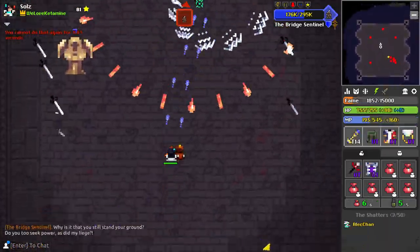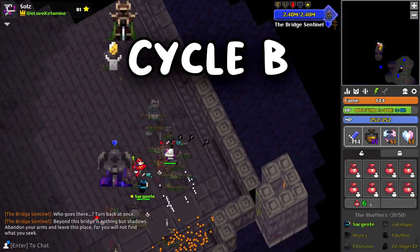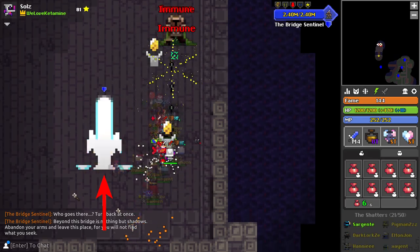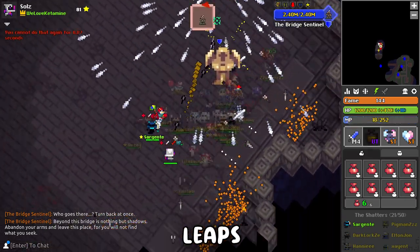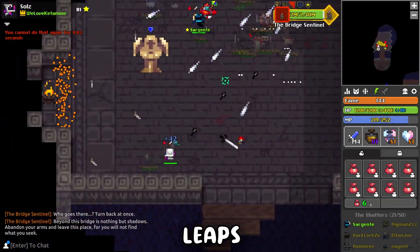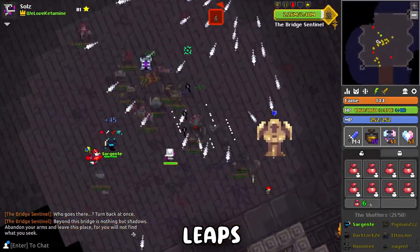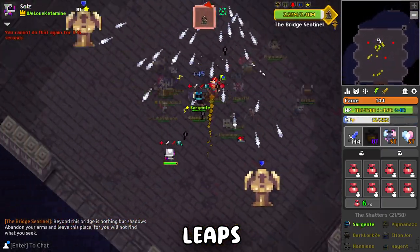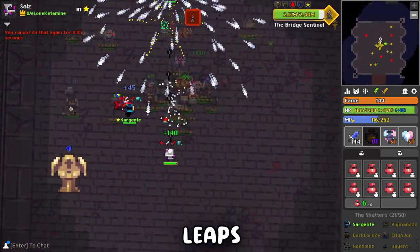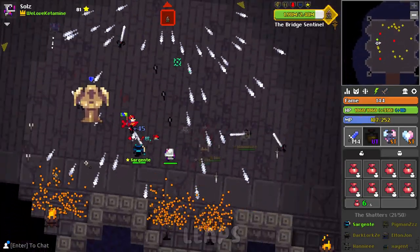To tell if Cycle B is starting, the obelisk will be struck by lightning before the phase begins. Back up because the boss will start leaping onto the group, slamming down and creating a barrage of shots dealing 175 damage per hit. The boss leaps 11 times in total before changing phase. This phase is difficult for melee classes to push in on, so unless you're a ninja be very careful — this is more reliant on range.